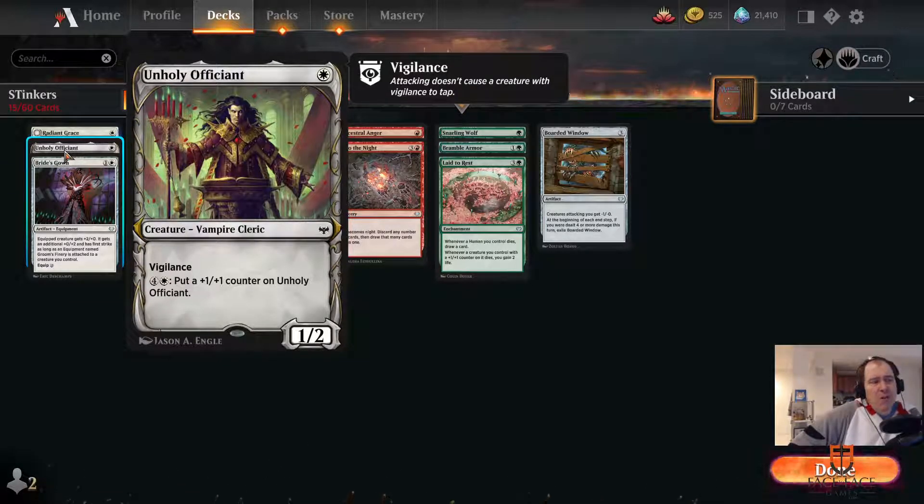If you change this card to a 2-1 for 1 mana, all of a sudden that drastically changes. And like a lot of people will talk about the vanilla test — this is not a format where there's a ton of 1-1 tokens running around that you need to block. It's not going to attack profitably into anything. There's not even that many 3-1s in this set; the only 3-1s are at uncommon. This just doesn't trade with anything that matters. You have to spend that mana for it, and then you can double block with it, but you get blown out with a combat trick. I would say avoid these.